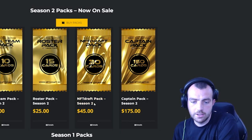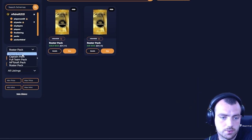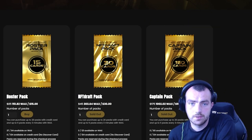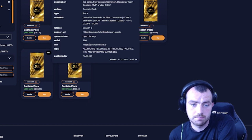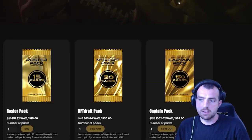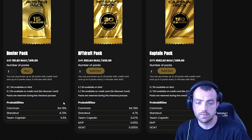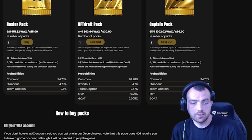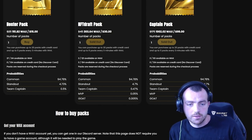The draft pack is going for around $45, with some on secondary for $88 — really nice if you get your hands on one. The captain pack, which has a huge number of cards, starts at $152, which is quite a nice pickup. The main sale is happening in six days, so get your WAX ready. The packs have actually sold out already — an impressive achievement by the team.